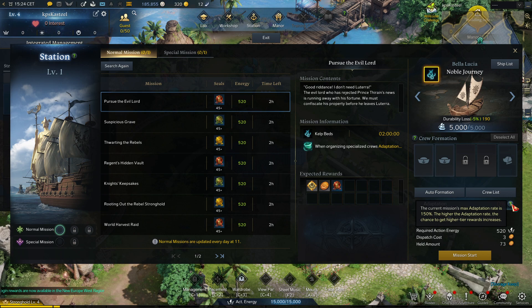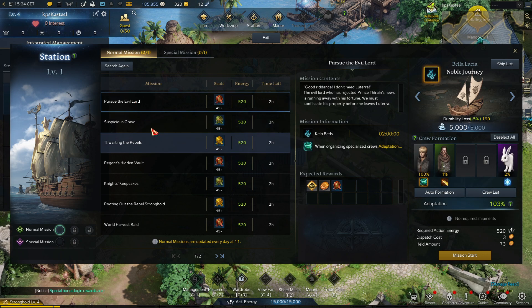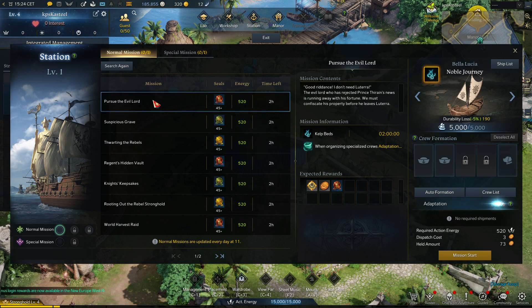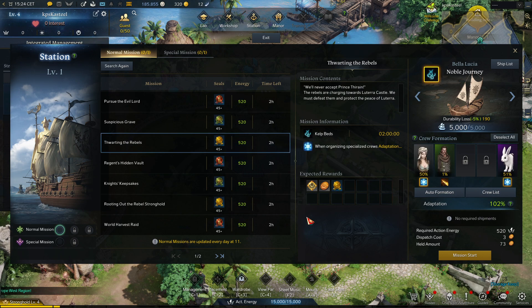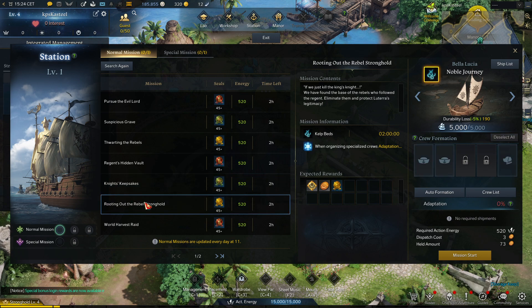Always be sure that you do missions that are the highest on adaptation. It's very simple: click on the mission and do auto formation. This one is 103%. If I go to another mission, this is only 4% — so the first is a lot better. The third one is 102%, which is good too. Here you got 53%. Try to start right away with the highest adaptation, because you get a better chance to get higher tier rewards.